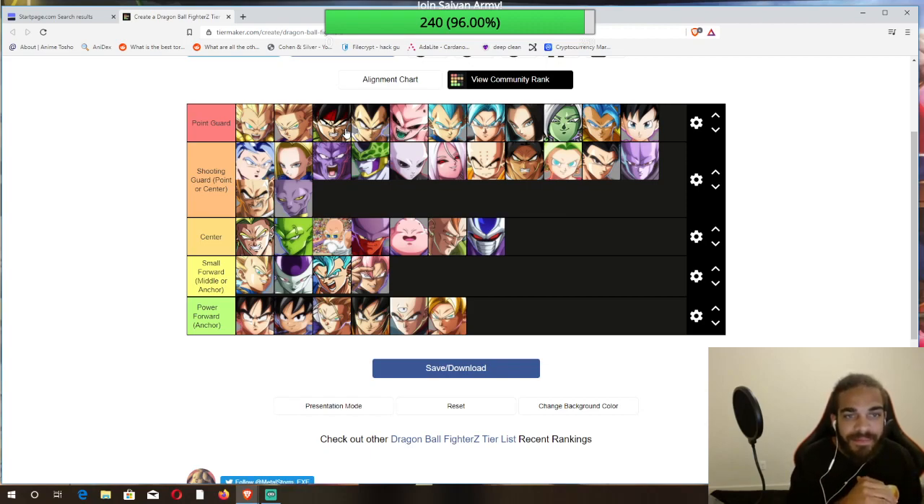Cell is the best shooting guard in the game because he can be center or point guard — his assist is one of the best in the game and it creates combos. That's why he has to be number one shooting guard. Broly would actually be a great point guard — he can mix you up just as much as these other top characters. Krillin is actually better than Jiren too because he can mix you up better.